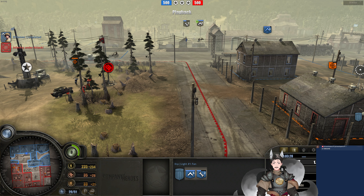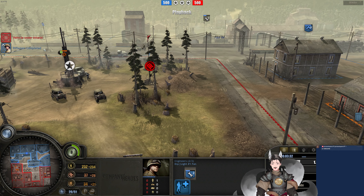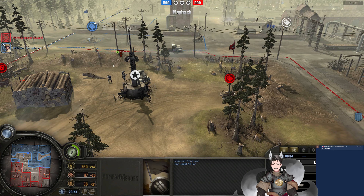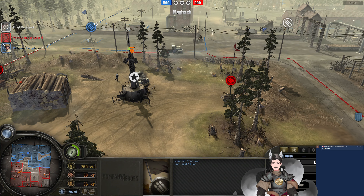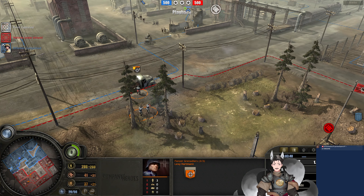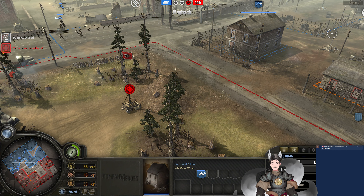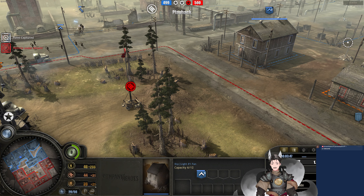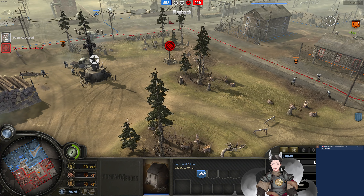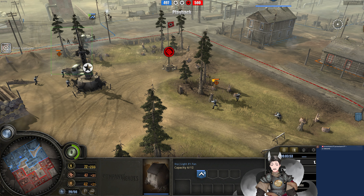The rifleman squad is making his way forward. We've got engineers capturing this Schimmwagen back there. The Jeep is moving around back and will receive a bit of fire. Now they're making their advance, perhaps eyeing for that heavy cover. Riflemen are behind that heavy cover. We've got the riflemen and the Panzergrenadiers engaging each other. Getting some good hits.